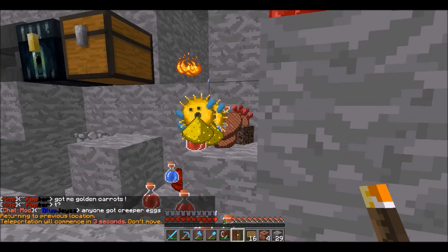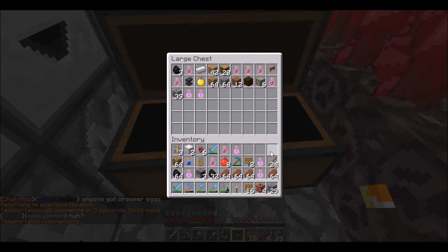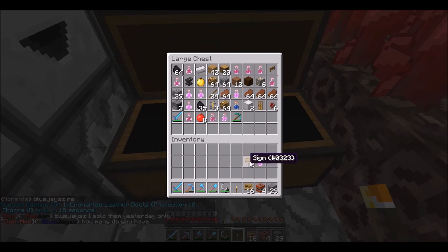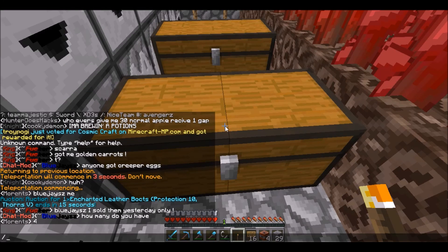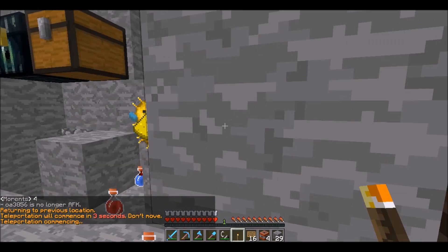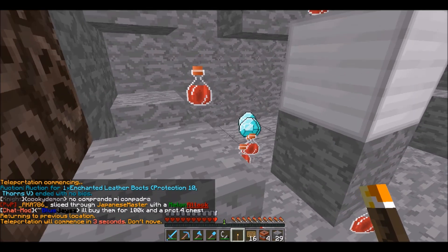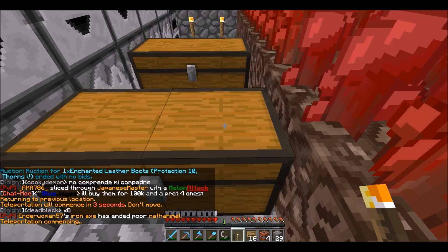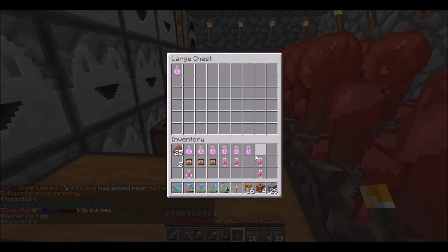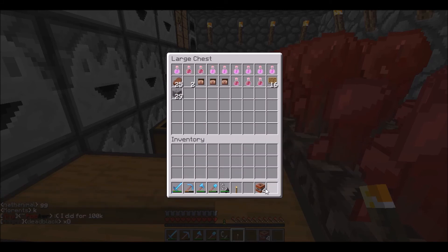Slash back — we need to unload and reload really quickly. Open the chest, don't lag on me right now. Drop all this stuff in here. Look at all of this good stuff! These are all Strength 2s too — that's so sweet. This is awesome, look at all these potions and all these wonderful things. Don't despawn on me — did I get them all? Yes, slash back.